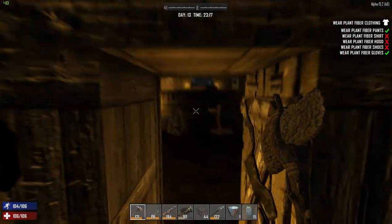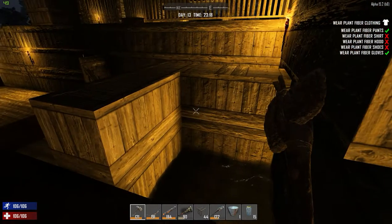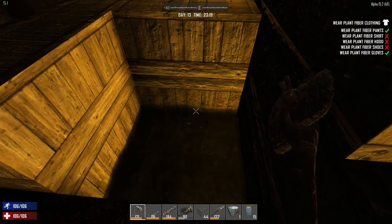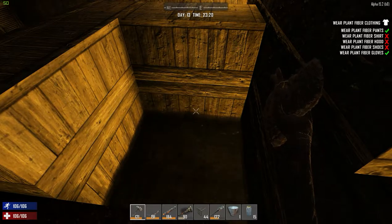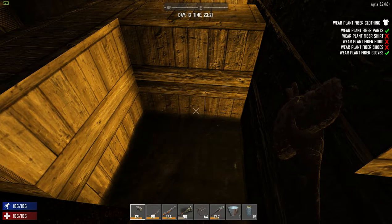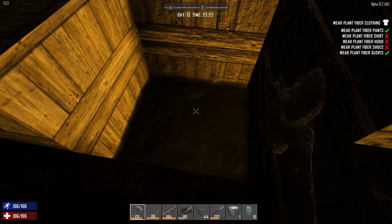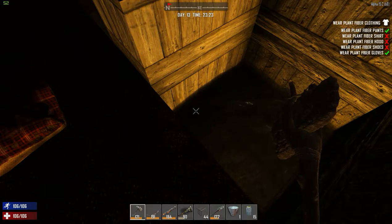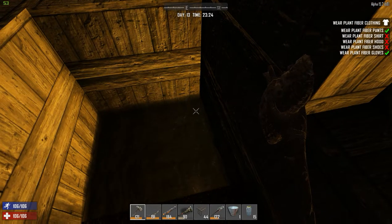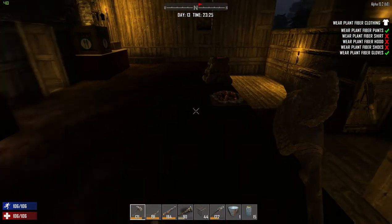Does anybody else struggle with these ladders? Sometimes I can't get up them unless I sprint. I've added this little water feature here, which I've also seen done on YouTube, and it gives you infinite water. The way to do it is to fill your bucket with water at a water source, bring it back, and make sure you've got an area one deep and two wide. You pour the bucket of water in, then fill up your glass jars from the corner. You're left with just one little corner of water, and when you scoop that up with the bucket and pour it back, it gives you all the water back again.